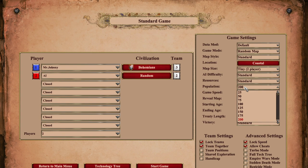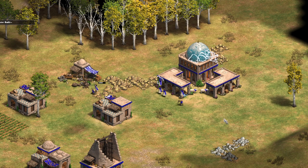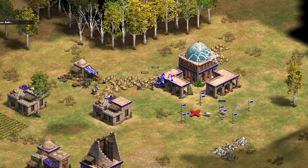The bonus is also very strong in games with a low population limit, since extra production that does not consume your population space is extremely valuable then. An interesting strategy in that case might be to team up with Tatars, who get two sheep every time they build a new town center starting from Castle Age. But I would reserve this for low population games, as it's not worth it to hassle normally.